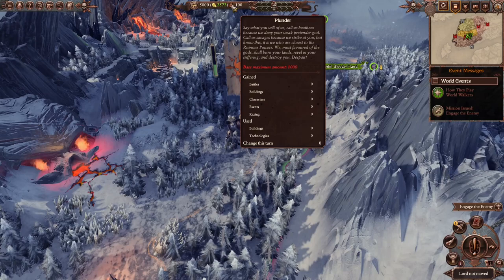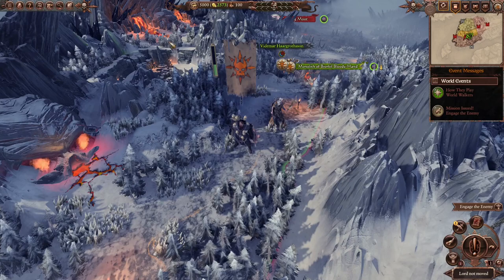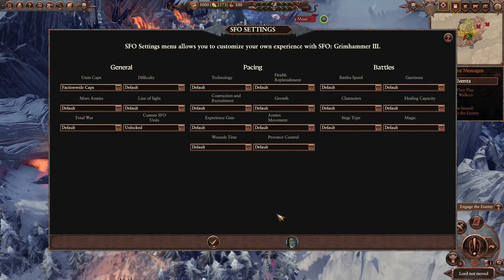We're gonna use Plunder to build some special buildings and for some tech, and we'll check those out as we go. They also updated the SFO settings, so they give you a lot of options to customize your campaign. You can change the difficulty — right now we're playing on Very Hard Very Hard — and you can change caps or just change the pacing of the campaign by giving replenishment, technology, or army movement. You can change battle speed, damage values, and siege types to always be settlement battles or just put walls on everything.